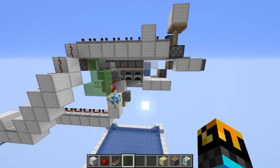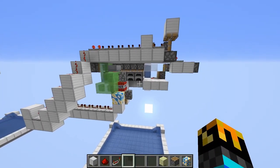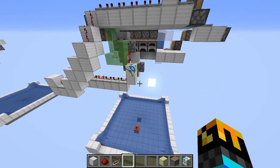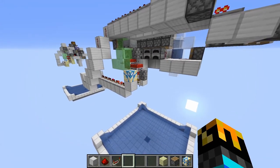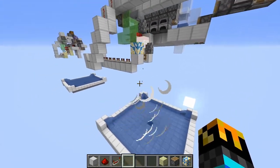If we turn the machine on — right now there are no blocks in it — the TNT will fall down, and then this opens it at the right time and it'll explode in mid-air.